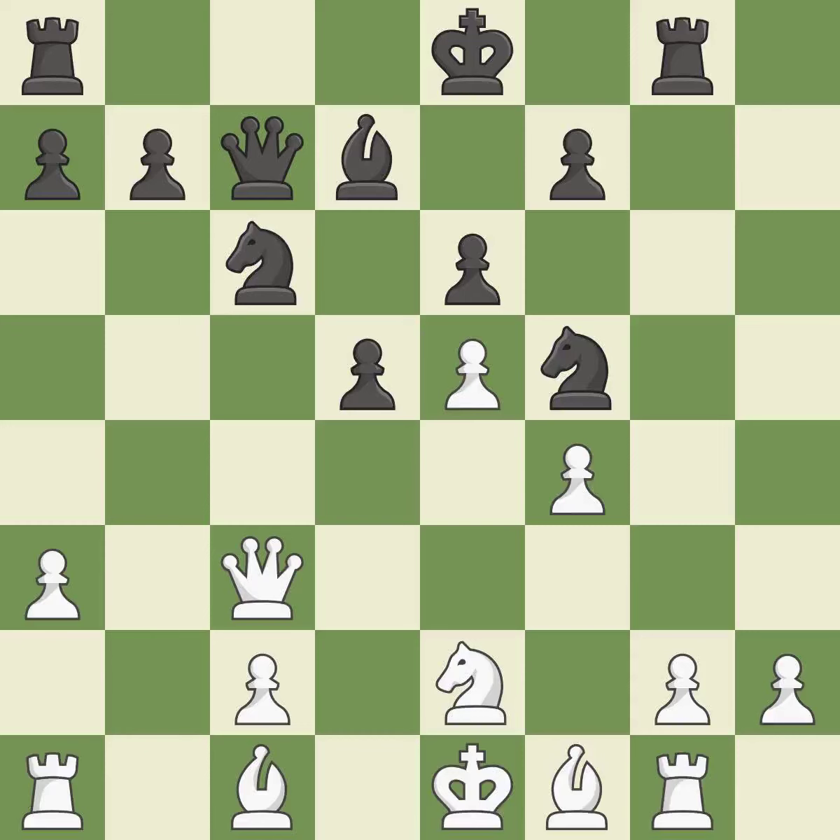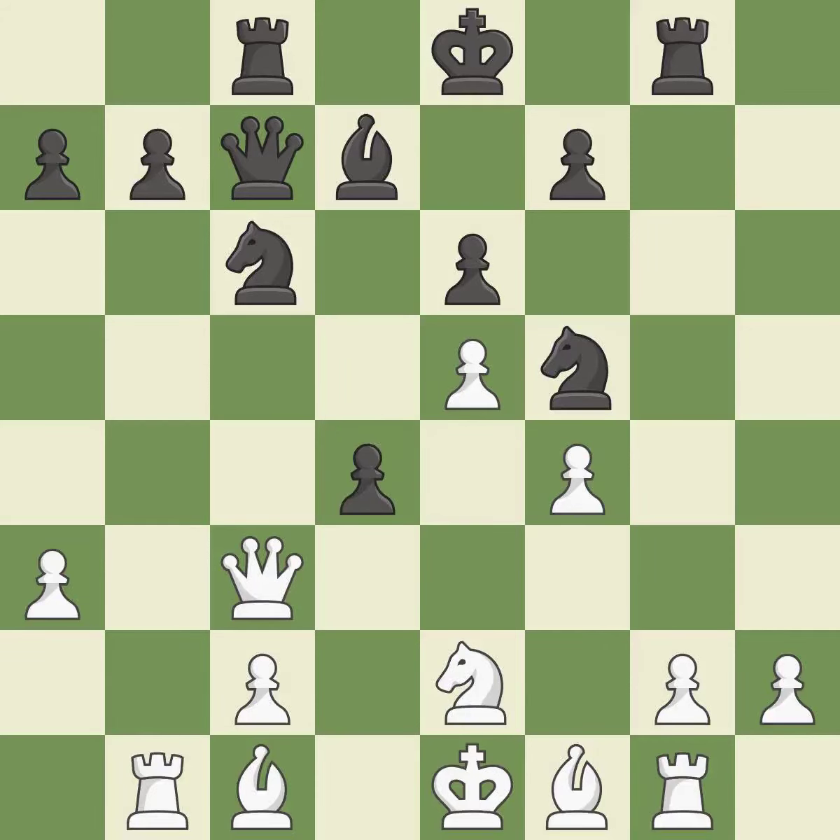It is incorrect. The king cannot castle himself into safety. This activates a rook by developing it off of its starting square. This is the only move that works. This threatens to kick a knight — it is a great move. Although the score was nearly equal, white now has the upper hand.